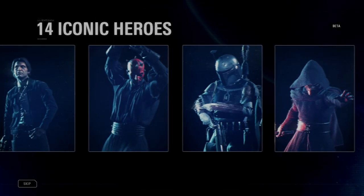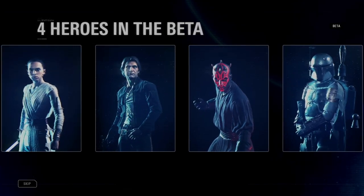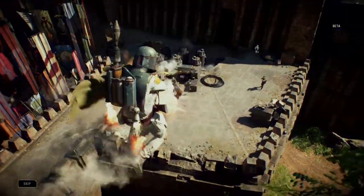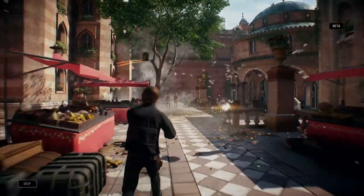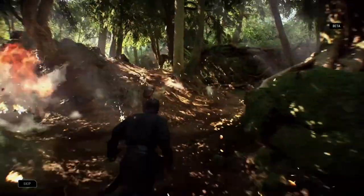Battle points are also key to bringing iconic Star Wars heroes into battle. In today's beta, you'll experience four: Darth Maul, Boba Fett, Han Solo, and Rey. Each hero has unique abilities for you to customize and master. Choose the right moment to call in your hero and turn the tide.